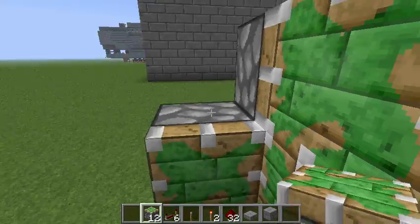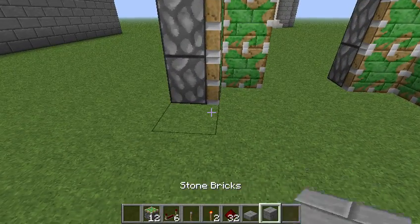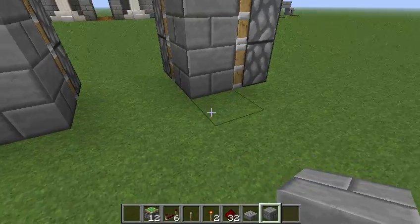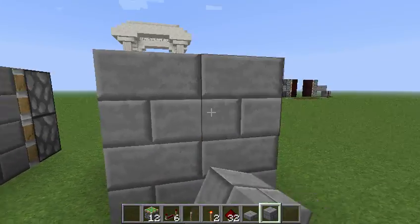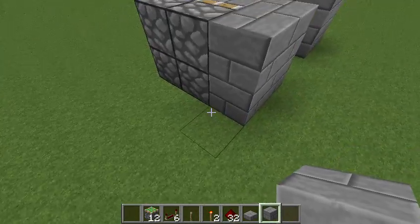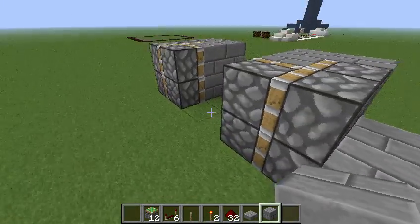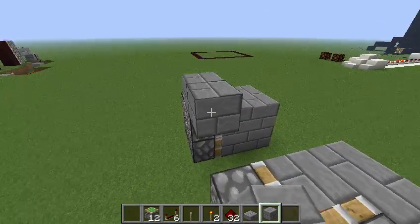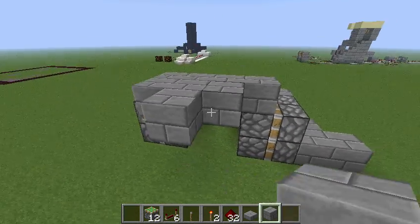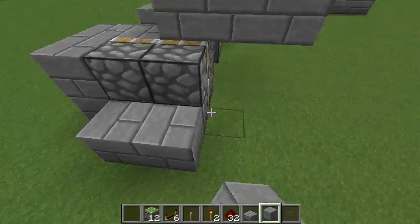So this is basically where it's going to be. Right there you have those two blocks, those two blocks, and then here will be your wall. What you want is you want to have two blocks there, blocks there, and then blocks up here is where the redstone signal will come on top. Do the same on that side.